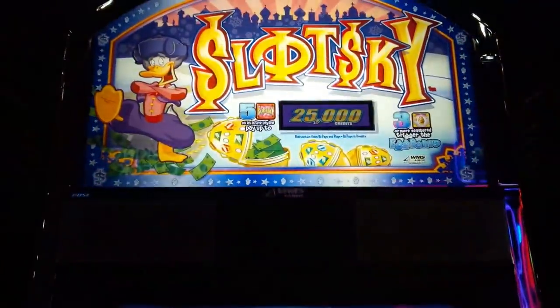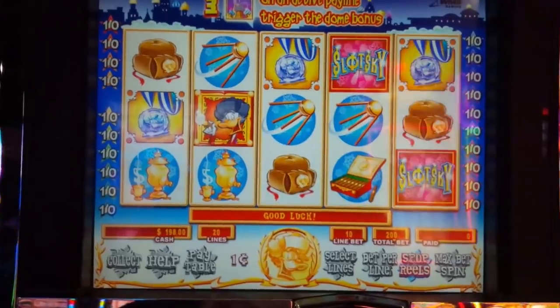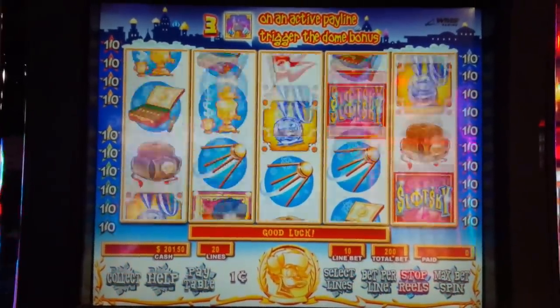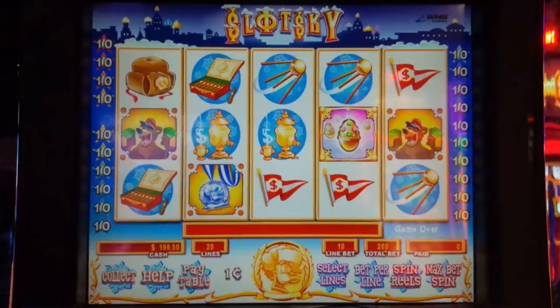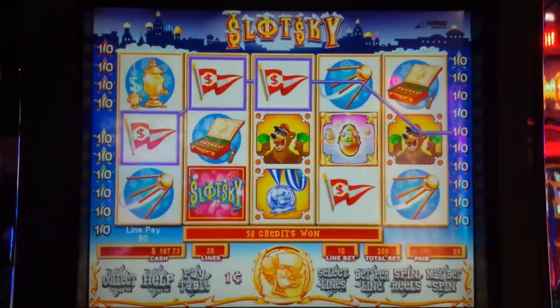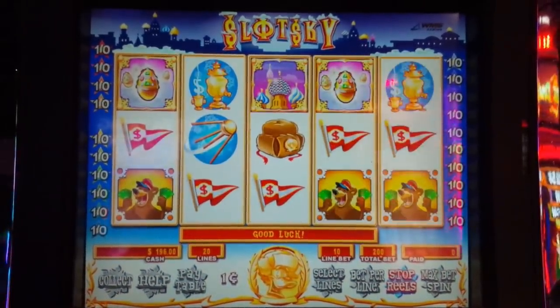This is Slotsky by WMS. We want three or more scattered egg symbols, and we have the expanding wild feature with the egg symbol on Reels 2 and 4, or three of the special bonus symbols on a pay line on Reels 1, 2, and 3. $2 max bets.